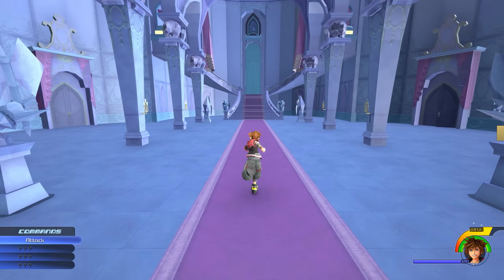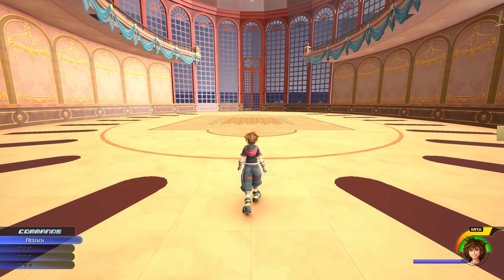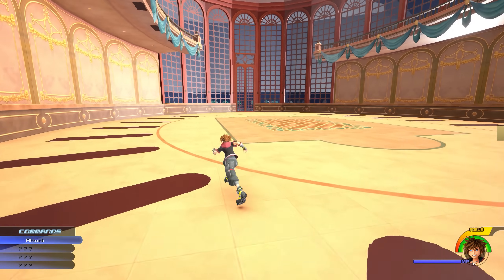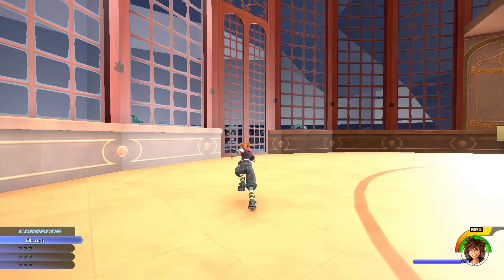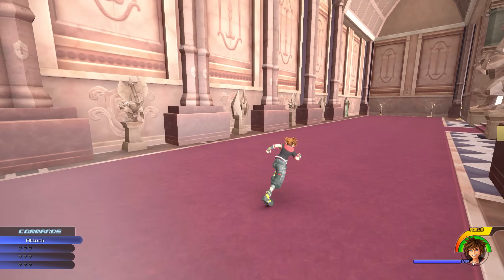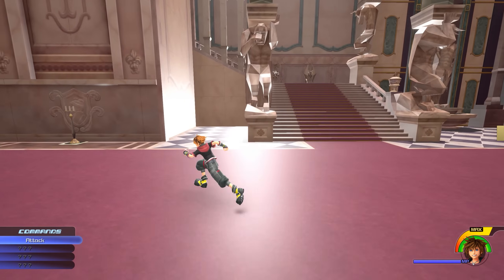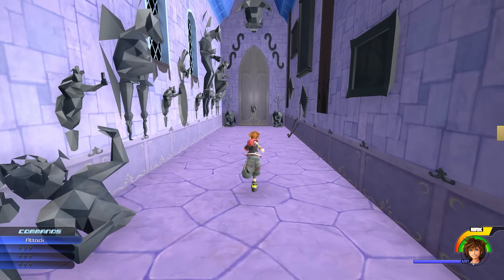If an object isn't part of the map itself and is rather a separate asset, it means it won't appear here. You'll notice that the pillars in the ballroom are missing — this is because each of the pillars is its own asset, as they are interacted with for the Shadowstalker boss fight in Beast's Castle. Still, even with the visual quirkiness going on here, it's pretty cool to see Beast's Castle in its entirety in Kingdom Hearts 3. This world is actually within my top 10 worlds for the entire Kingdom Hearts series.